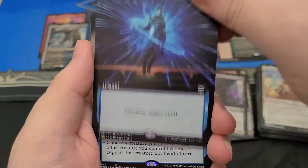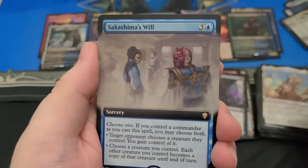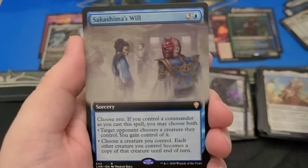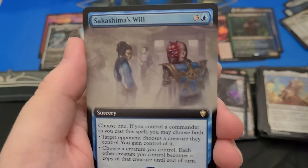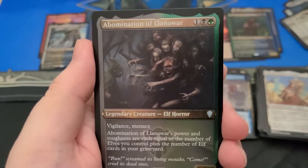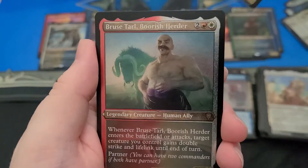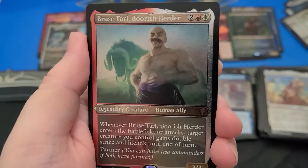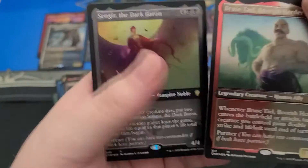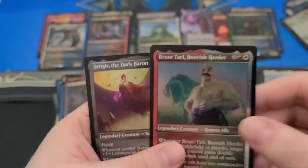When I open my packs I'm not even going to make piles — I'm just throwing them. This is an obvious pile; the rest doesn't really matter. Full Art Sakashima's Will. Got an Etched Foil Abomination of Llanowar and then an Etched Foil Bruse Tarl. And I got Sengir, the Dark Baron — definitely not the Etched Foil you want from the pack.